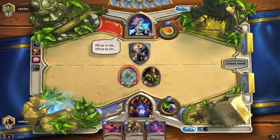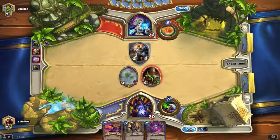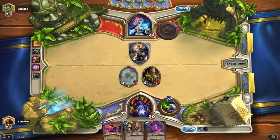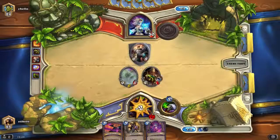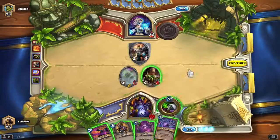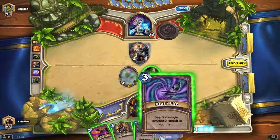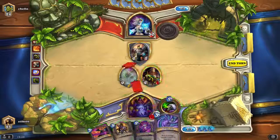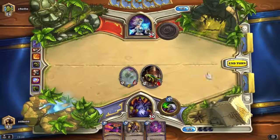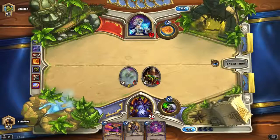What to do. Okay, let's drain these two damage and throw it back to my head. And we'll just attack and end turn. And back up the two again.